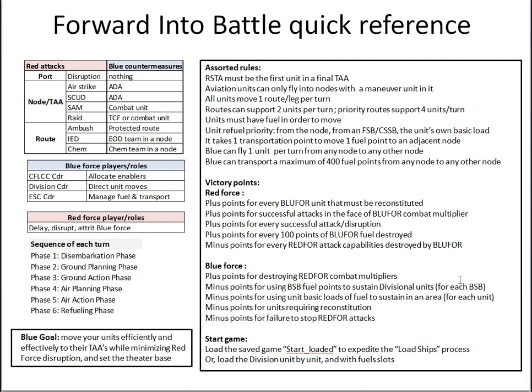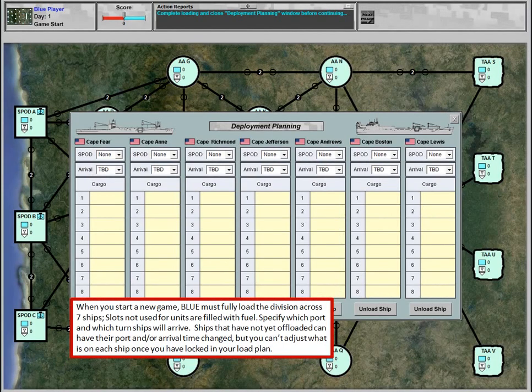There is a saved game called Start Loaded which will help expedite the loading of the ships process on turn zero of the game. You can either use that and then adjust it, or load the division unit by unit with fuel slots. Let's take a look at screenshots and how the game looks.